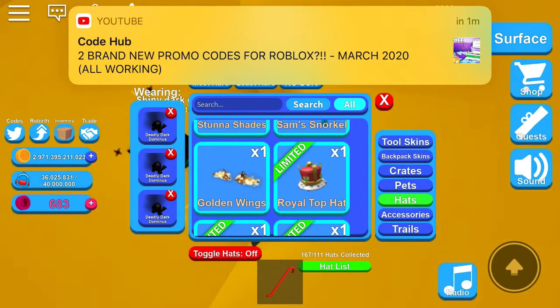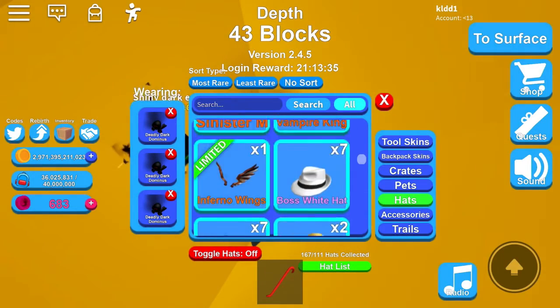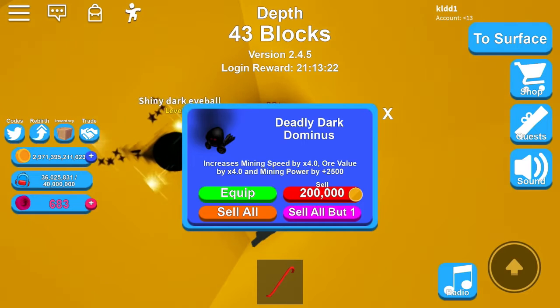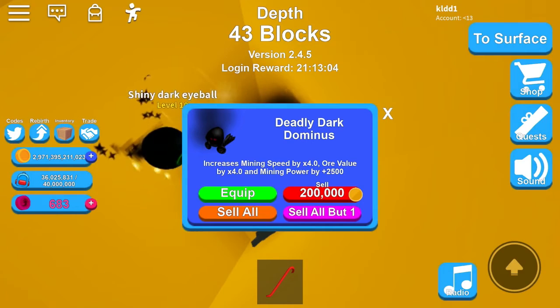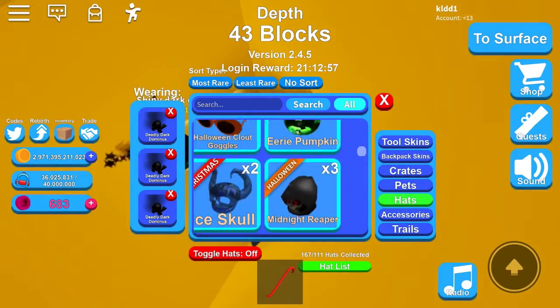Now we're moving on to the first truly good mythical dominus, which is Deadly Dark Dominus — the best hat in the game. It increases mining power by 4.0 — that's literally so good, millions away from Patriotic and Shadow which are bad. Ore value by 4 and mining power by 2500 — that's pretty good. Basically everybody knows that's the best dominus in the game.